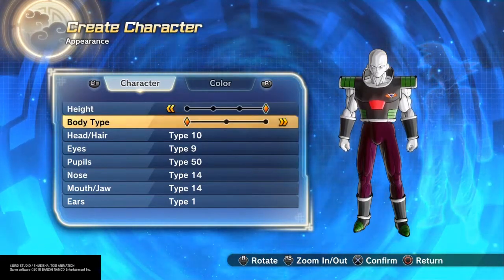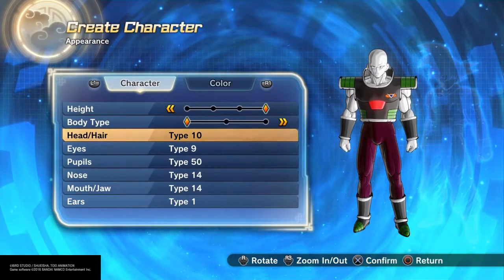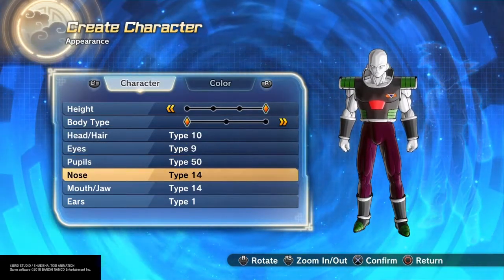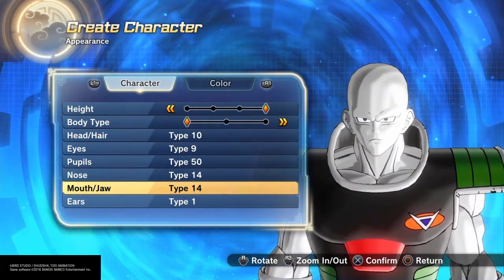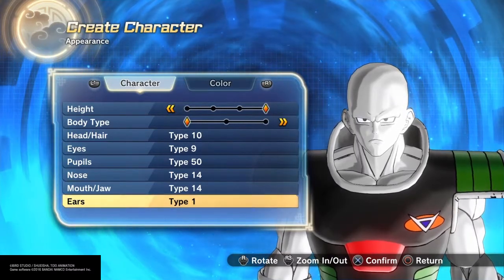His height I went with the fourth one, body type the thinnest one, head type 10, eyes type 9, pupils 50, nose 14, mouth and jaw 14, and ears don't really matter — they're going to be covered up with his Scouter.